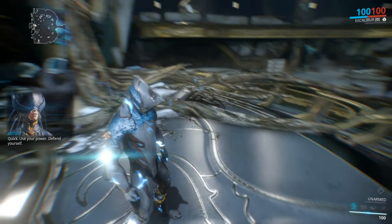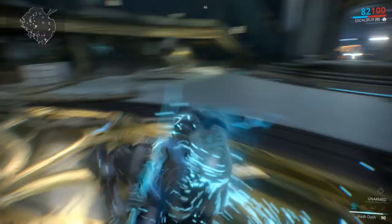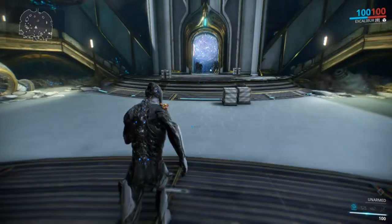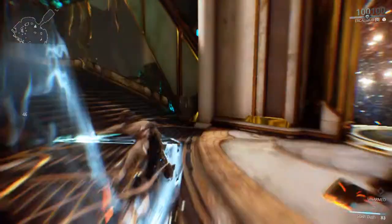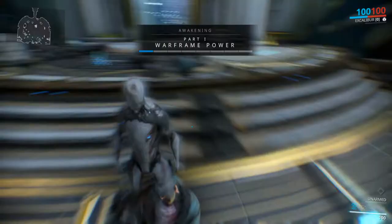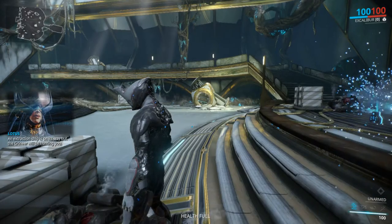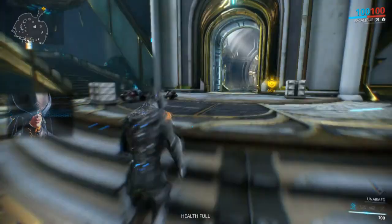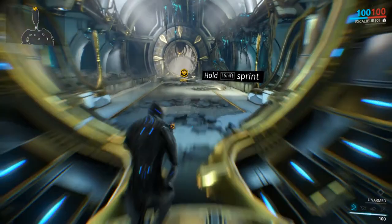Alright, let's get to using the Slash Dash — slash and dice. The actions for this game are pretty good. So, Awakening Part 1, Warframe power, and it is pretty powerful. An extraction ship is on its way but the Grineer will be hunting you. Arm yourself. Fair enough. So let's go this way — left shift to sprint, and space to jump.